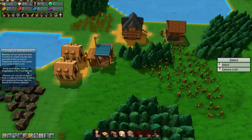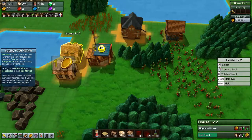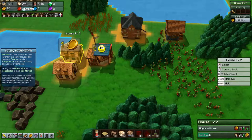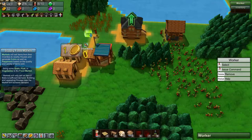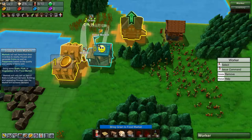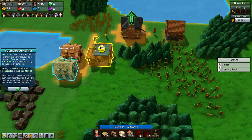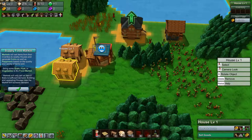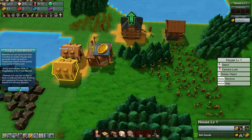Very good. You can see the food market is generating yellow coins — we have 29 yellow coins. We can also generate red, blue and purple coins. Instead of bringing the grain directly to the houses, we'll bring it to the food market instead. That will automatically distribute the grain out to the houses and provide coins for us, and we need coins for a lot of different things. Coin is extremely important to get going.